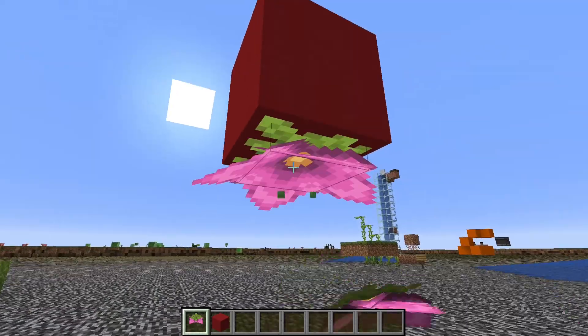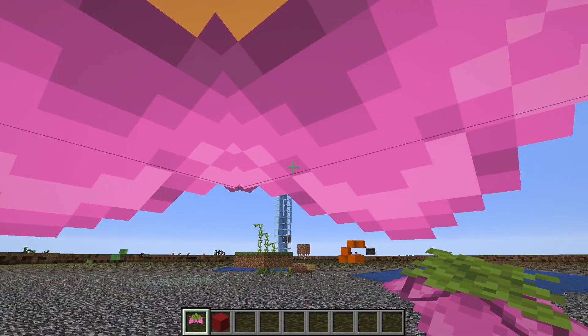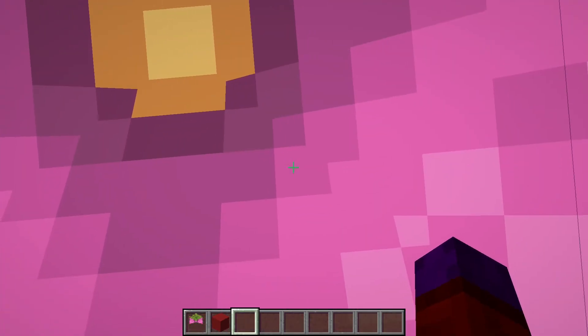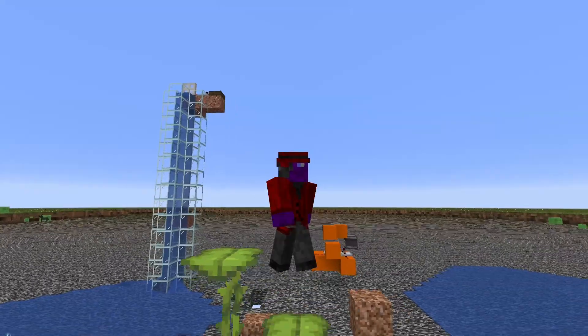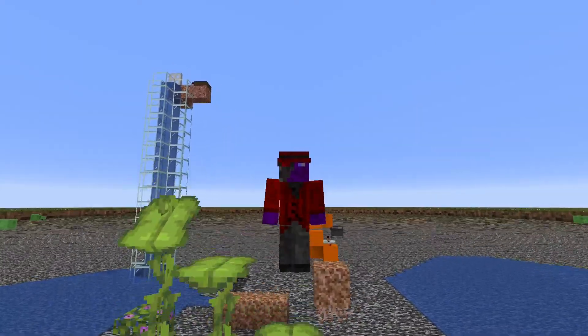Next, we have the spore blossom. It's like a weird pink plant that drops particles. I don't know what it's for or what it does — maybe it's just decoration, but I kind of like it. But guys, that's all I have to showcase today. Don't forget to like if you enjoyed, and subscribe if you haven't already.